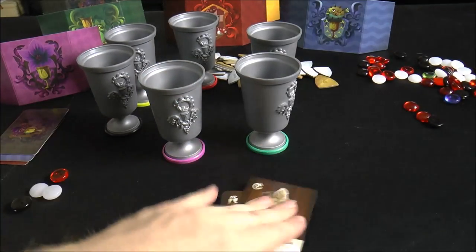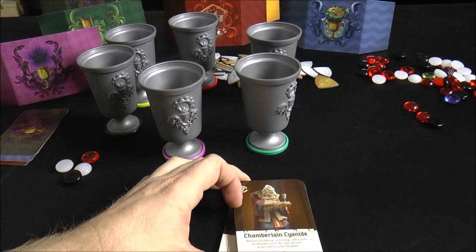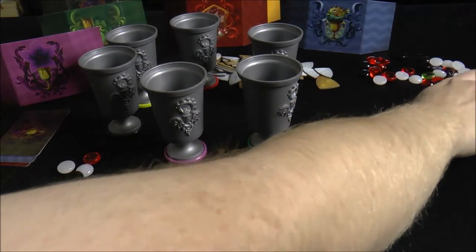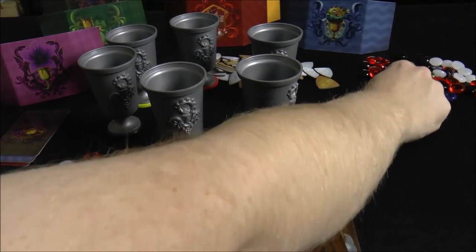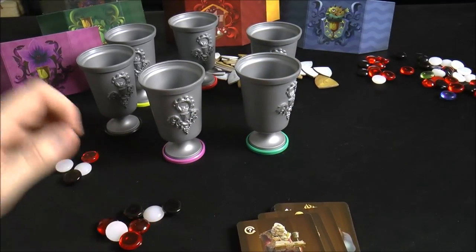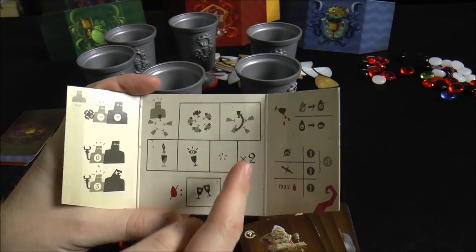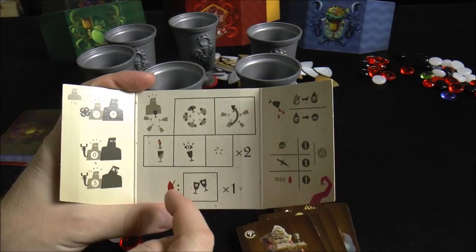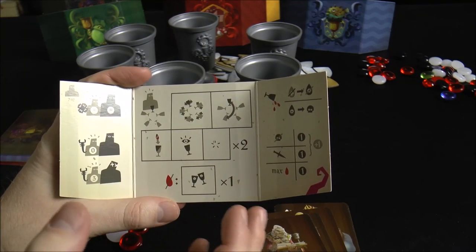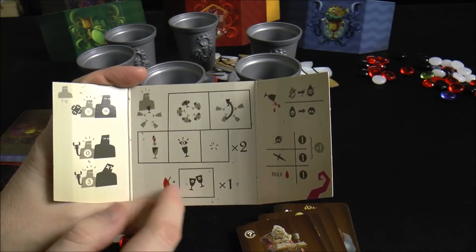Peeking into a goblet is an action - you can't just look in anytime you want. Players are dealt one role card, and each player gets three wine tokens, two poison tokens, and two antidote tokens, kept behind your screen. On your turn you typically get two actions from five options: rotate, swap, pour, peek, or pass. Calling a toast triggers the end of the round.